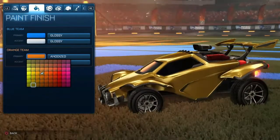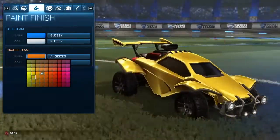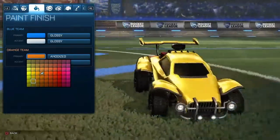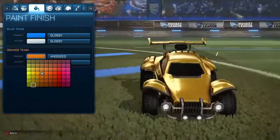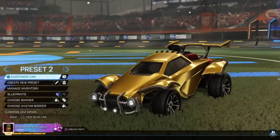Go right down to the bottom left and you can choose from these three options — all three look gold, just different shades. That's basically it, simple as that. Then you can go on to customize your car.